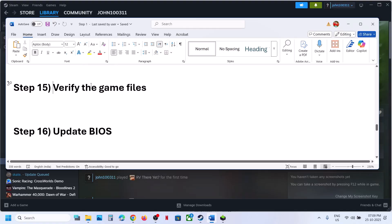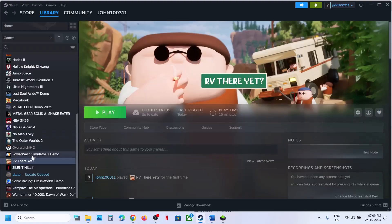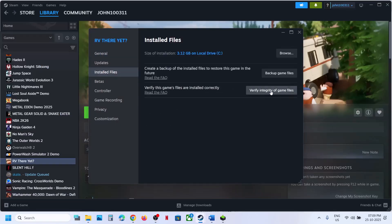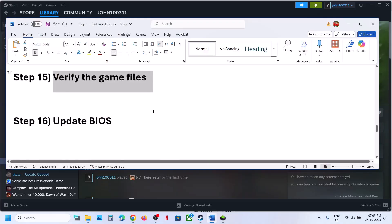The next step is to verify the game files. Go to Steam, right-click on the game, select Properties, go to the Installed Files tab, and click on Verify Integrity of Game Files. Once the verification is complete, launch the game. The next step is to update the BIOS.